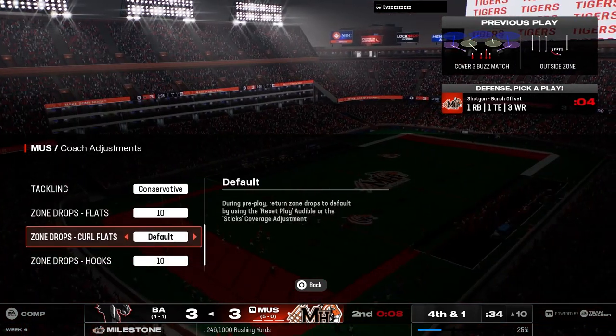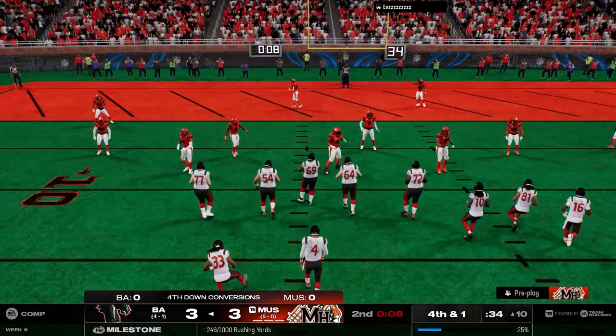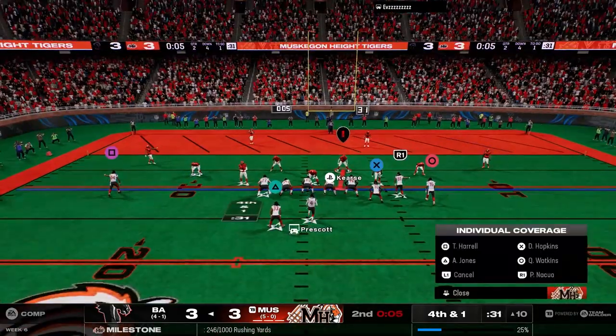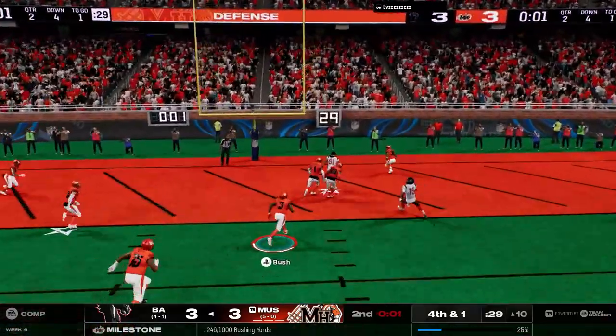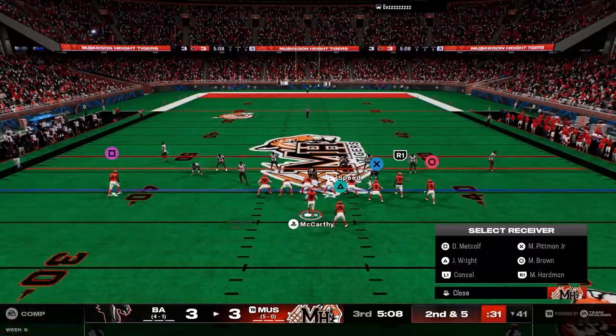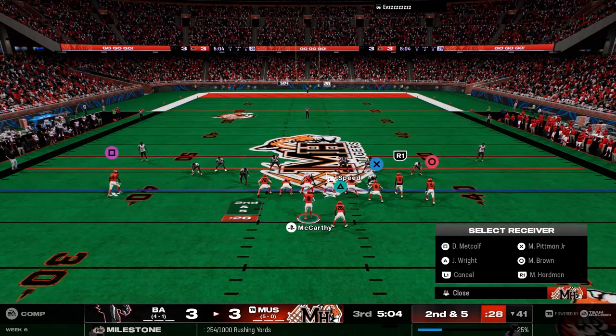I'm going to drop my zones back — go to 10-yard hooks, 15 or 10-yard blues, shade down, watch the sideline, shade outside. Make sure he can't throw a seam streak — that's what everybody wants to do in Madden 25. He just throws it out of bounds, turnover on downs.